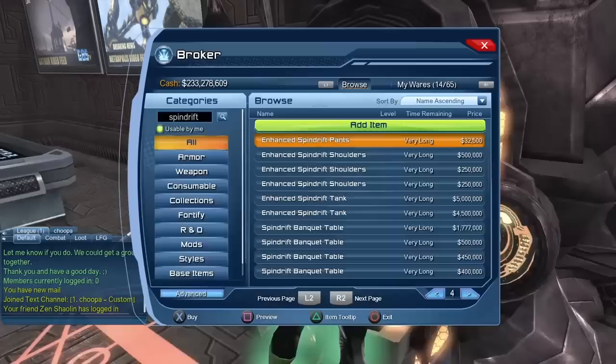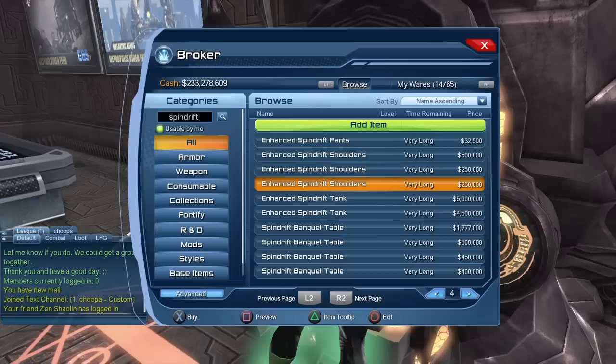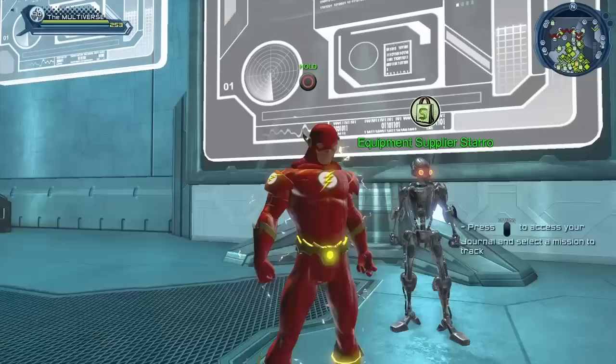But if you want the enhanced version, you can just buy it straight from the broker. As you can see it's not that expensive. Obviously for a free-to-play player, 250,000 is way too much money. But if you are a legendary player, there's no reason you cannot get the 250,000 to purchase the shoulders.